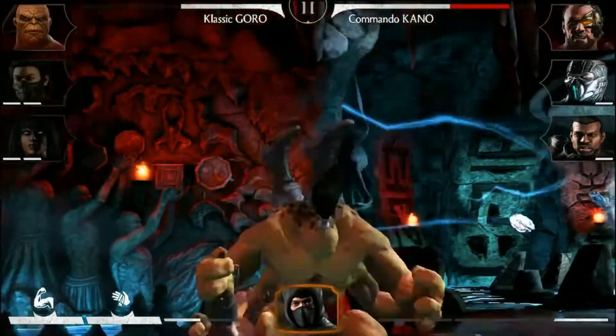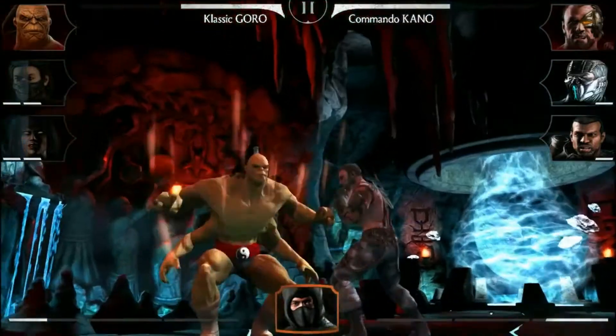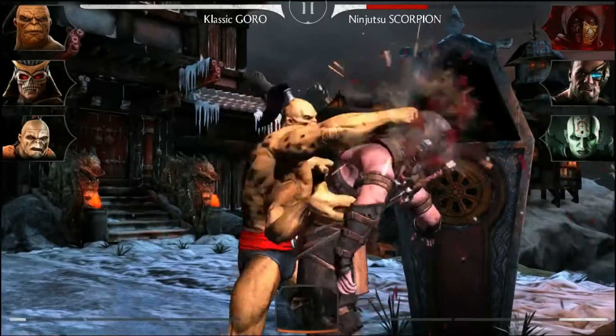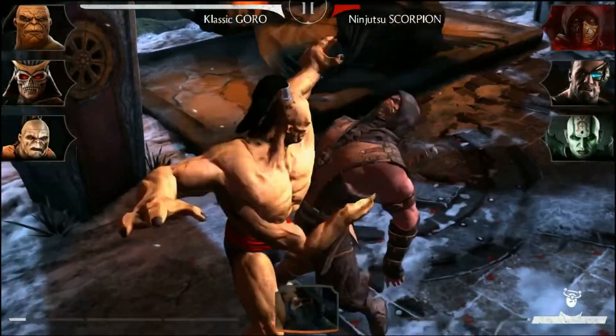Team up Shao Kahn with his Enforcer, Goro, and you have an incredibly powerful team. Classic Goro is available in the Elite Pack, and his incredible raw power shows why he was chosen by Shao Kahn.